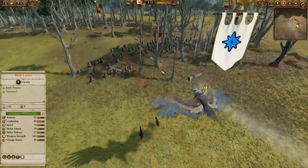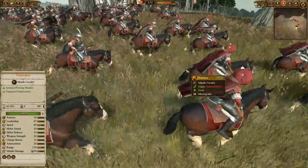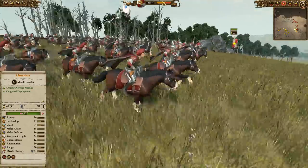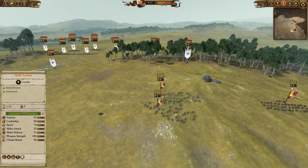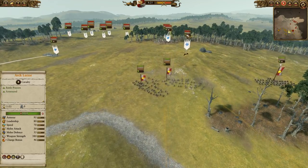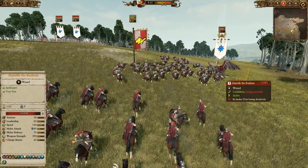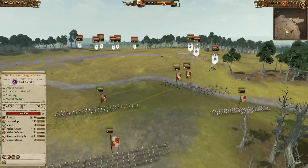Relatively small, elite High Elf army, but certainly has all the elements you need to be successful — Dragon Princes, Sisters of Avelorn, Spearmen, and Alarielle. Really can't go wrong there. Speaking of Alarielle, taking a nasty volley there from those Outriders, and then they're going to skedaddle away. Outriders are one of my favorite-looking Skirmish Cav — they're good, not amazing, but one of the better-looking units. They can also get some really nice work done. We pulled back the Zintler's Reichsguard from that forest, trying to get in a good position to start firing.